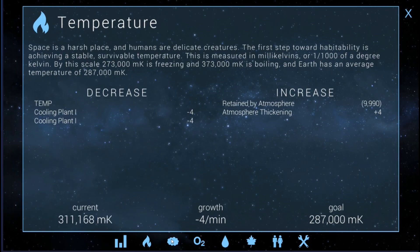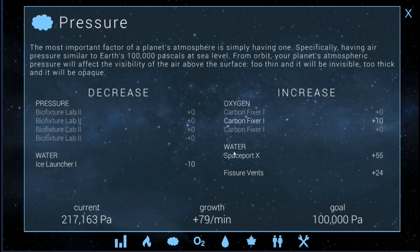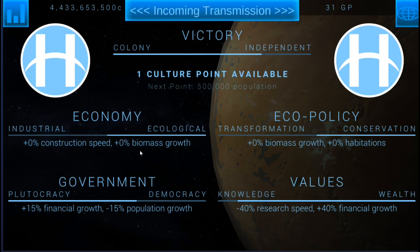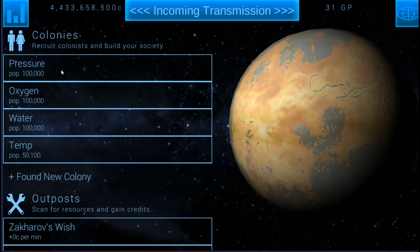Starting with heat and temperature, it's fine the way it is right now so we'll let it lower at minus four. We'll turn one of these off and the other one will be for canceling out the atmosphere thickening. As for pressure, we're going to go ahead and deal with that. We'll turn on probably two of the bio fixture labs and see if that fixes the issue. We'll click on colonies here.